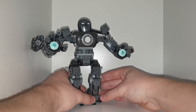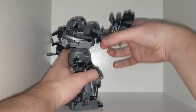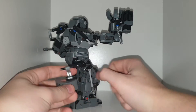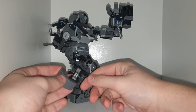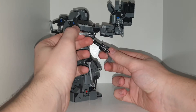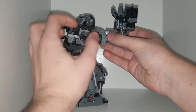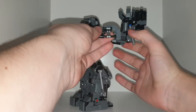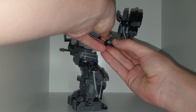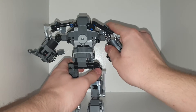He even has little turrets. I don't get why he needs turrets. We have a sticker on his hip, and if you try to move it a lot it's very easily broken — as you've just seen. It is very easily broken, which I guess makes sense since the mech is very easily broken in the film too.